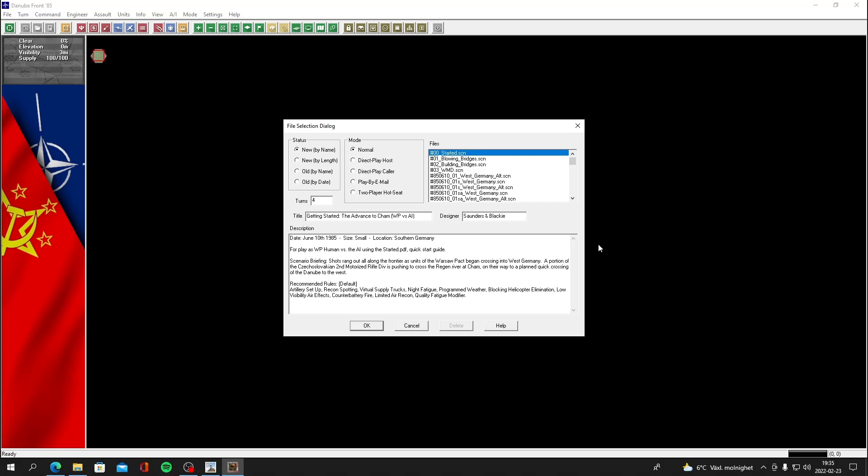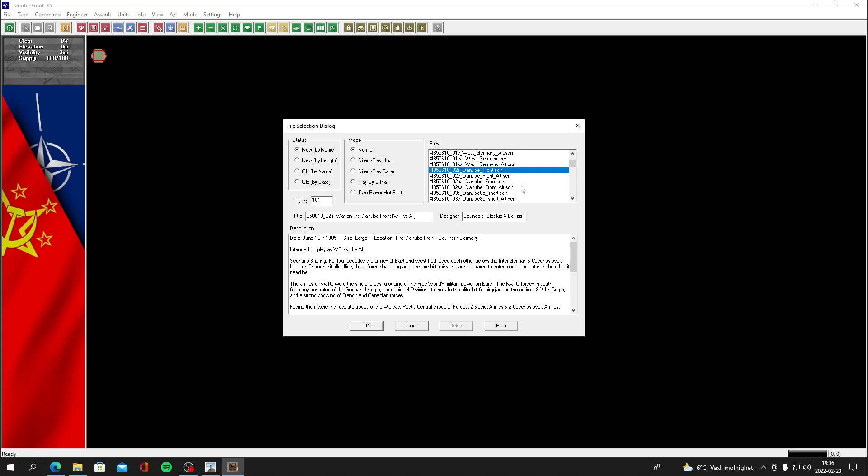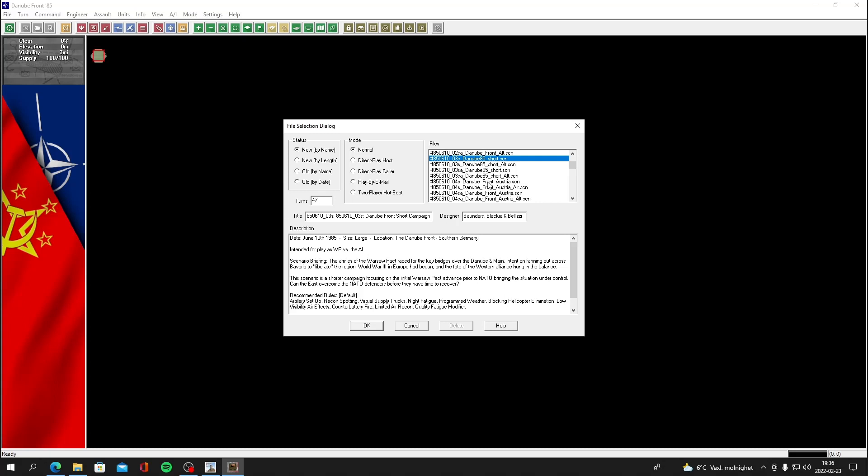So you can see some mechanics of the game and maybe get more intrigued. There's quite a lot of short scenarios in this game, which is pretty cool. There are some quick battles, but the main meat of the game is definitely the big campaigns. The first couple are just learning the ropes on different mechanics, then you've got West Germany at 161 turns, Danube Front at another 161, and Danube Front Austria as well - three different fronts covered.